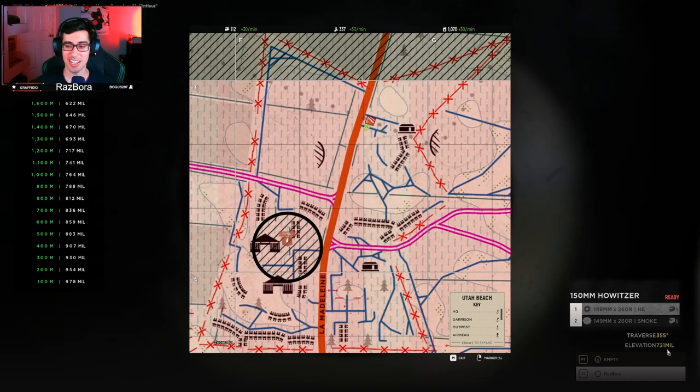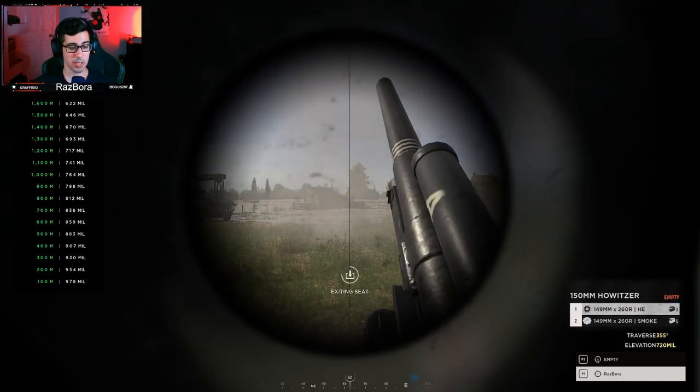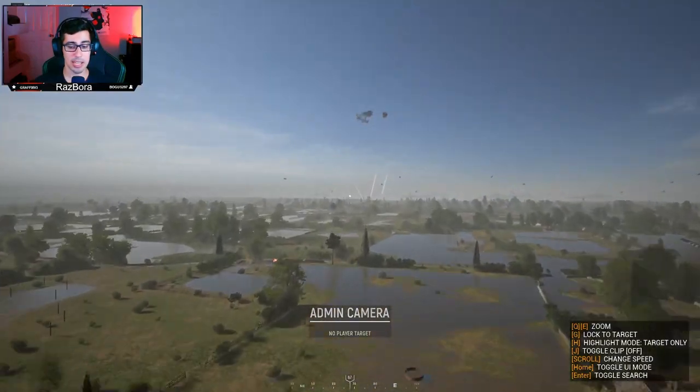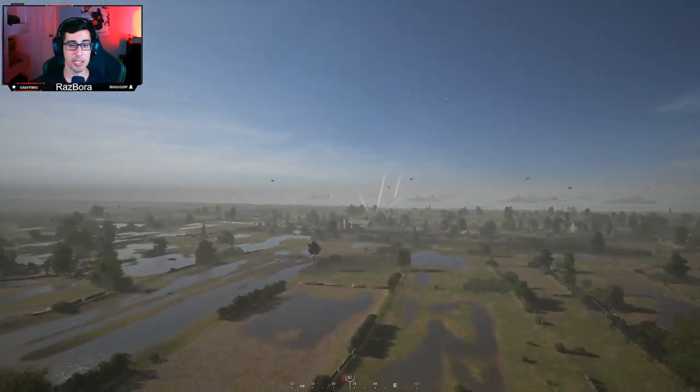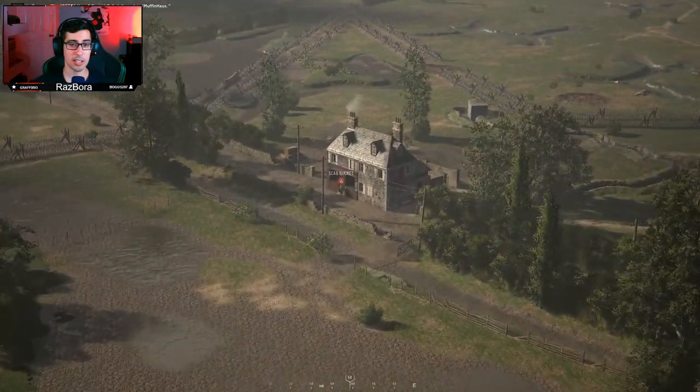720 — we're aiming right here. Check the crosshair, we're good. We'll send one round. Artillery does take a few seconds to hit, so we're sending it — it's crossing the map and here we go, he's sitting right there.